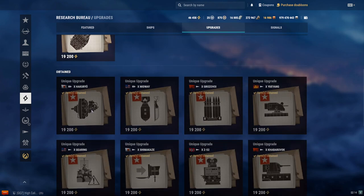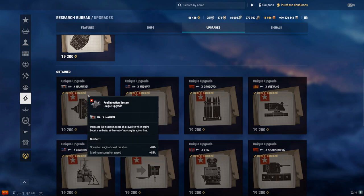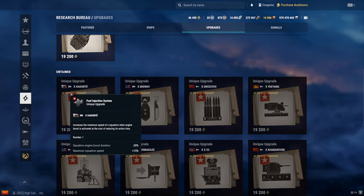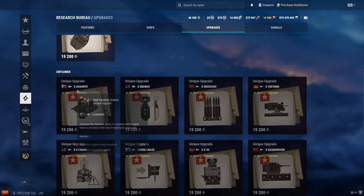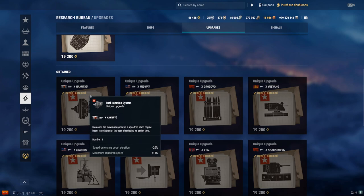Let's move on to the Hakuryu. Would I recommend the Hakuryu? Yes. This will allow you to spend less time inside a ship's AA during strikes, which is very, very important. You don't have to boost outside of AA range, but once you get into AA range, you start boosting, get in, get out quickly, and minimize AA damage. Highly recommended.